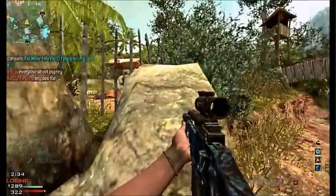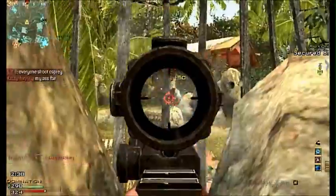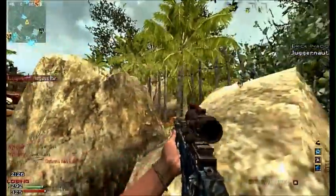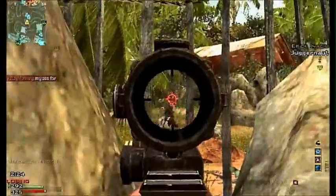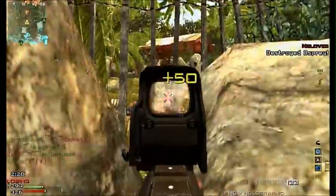My tips with this gun: change your playstyle while using it - you have to camp, you can't rush. The G36 doesn't win up-front battles very much because guns like the MP7, PP90, even the PM9 will beat you in close range. But the FMG9 with this aiming sight...